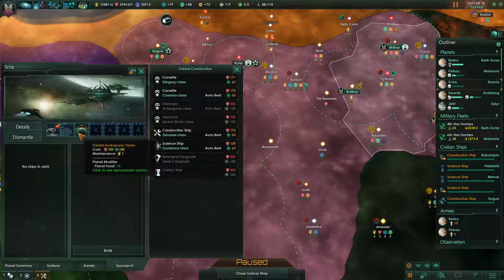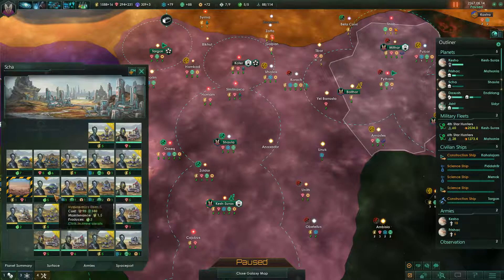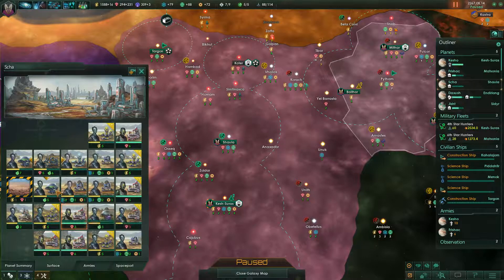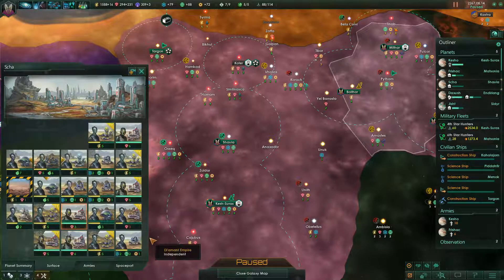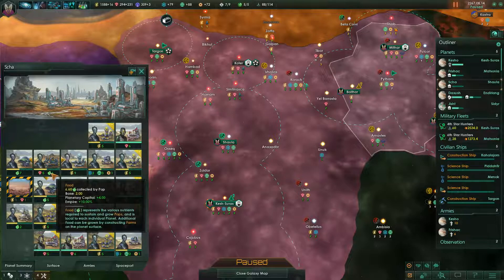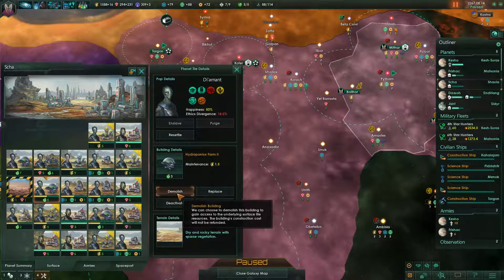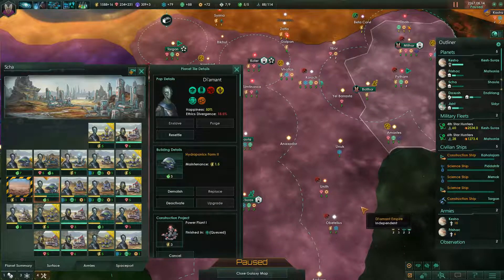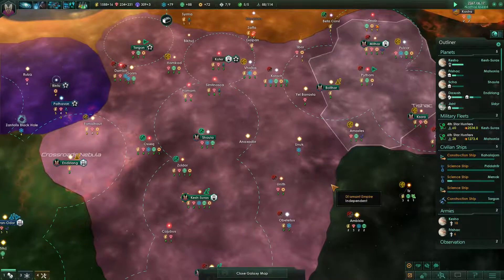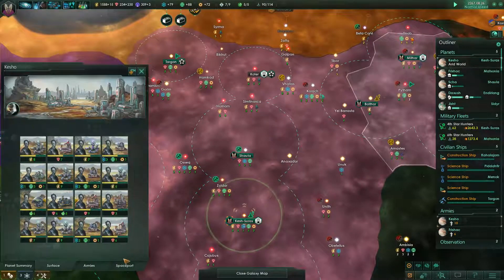Do we have that hydroponics farm? Yeah, we have it here. So we could get rid of this one as well. How are we producing 28 food? What am I missing? 6... 12... 18... 20... Okay, so we can get rid of this. Replace with a power plant — there isn't even any... Nice! Okay, we got two more power plants coming in. Construction complete — was being kind of inefficient there anyway. System survey complete.